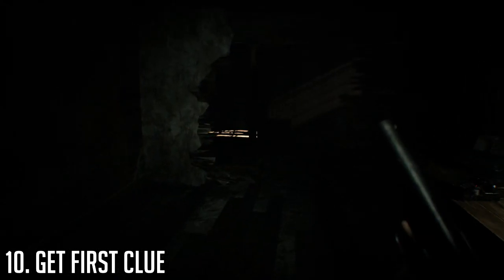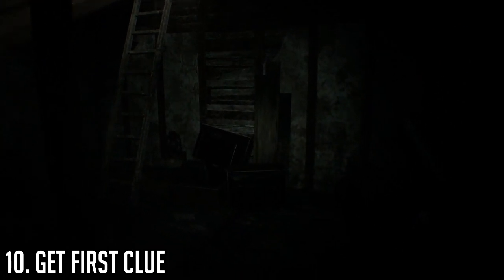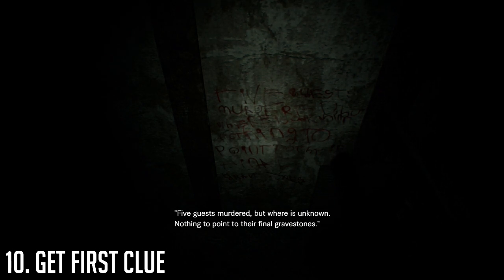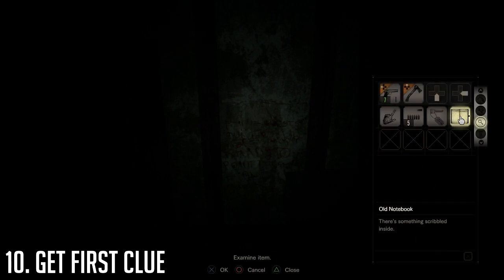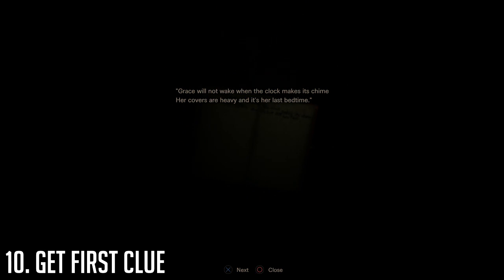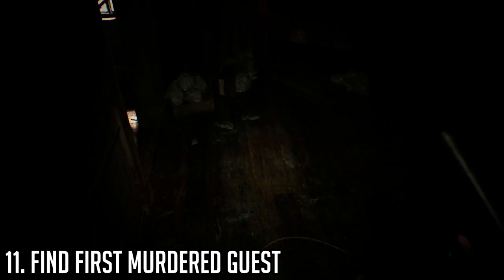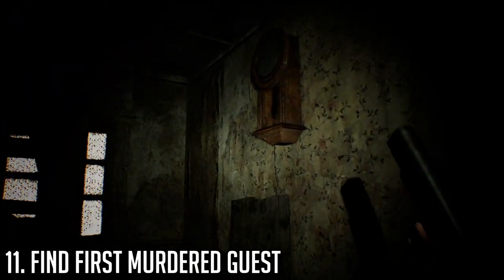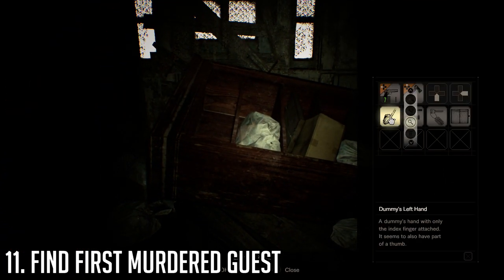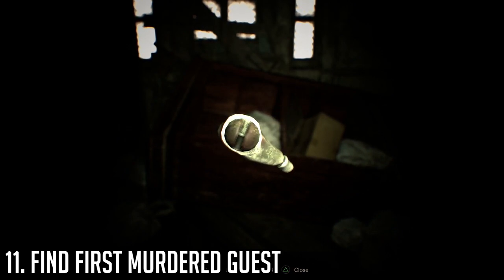To get your first clue, walk over to the blood written on the wall next to where you found the dummy palm and you'll get this audio cue: 'Five guests murdered, but where is unknown. Nothing to point to their final gravestones.' Now check your blank notebook for the clue to the first murdered guest: 'Grace will not wake when the clock makes its chime. Her covers are heavy and it's her last bedtime.' Head downstairs — directly across from the staircase there will be a clock, and below is a bookcase that fell on poor Grace. Pull out the dummy finger and use it to point to her final resting place.